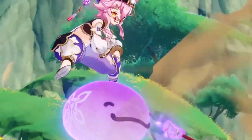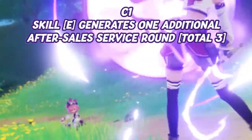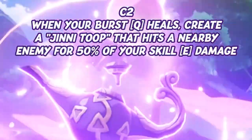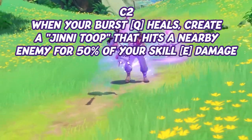These are the following constellations for Dori. C1: troubleshooter shots create one additional after-sales service round. C2: when you are being healed by Dori's burst, every heal generates a genie tube that deals 50% of Dori's skill damage.